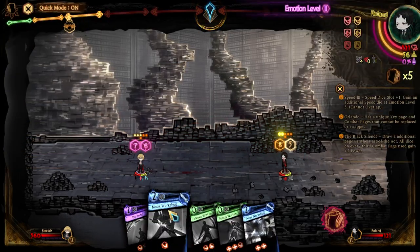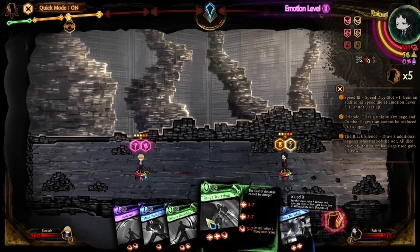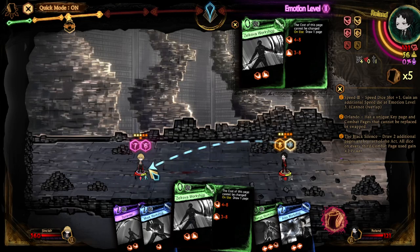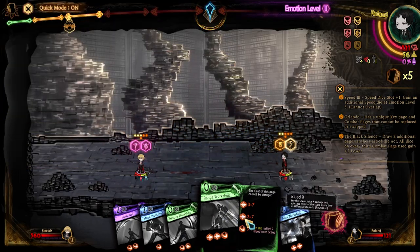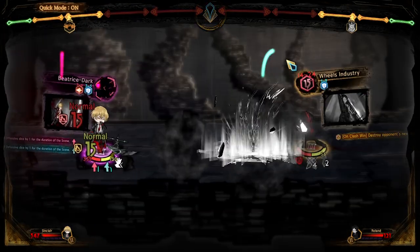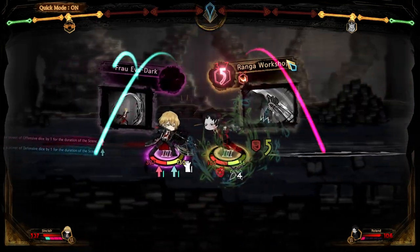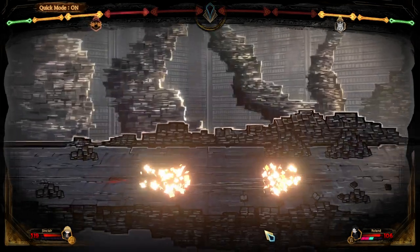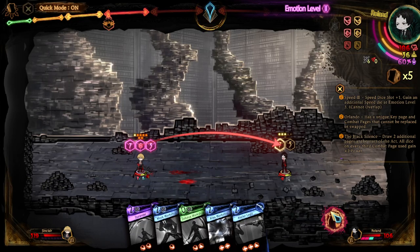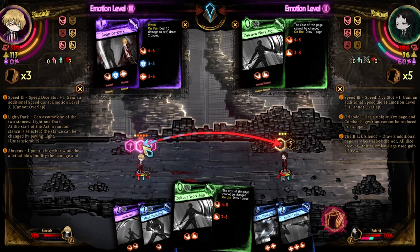I'm going to go for wheels here and I guess I can go for whatever on the second page. When I played Inscription, I would call all the cards pages and now when I play Library of Ruina I call all the pages cards — that's unfortunate. I guess we can go for Zilkovo or Renga just so we can get them out of the way for Furioso. I think Furioso would be useful for hard-hitting pages, not to attack Sinclair but to defend ourselves.